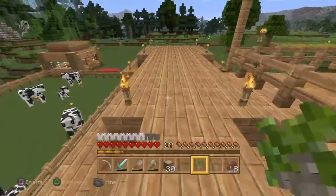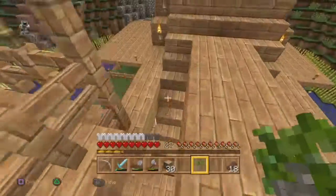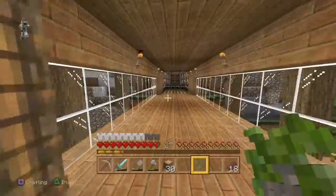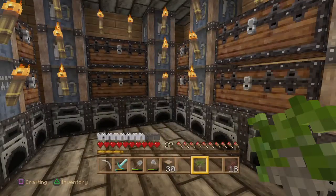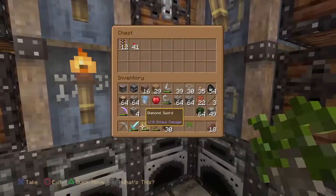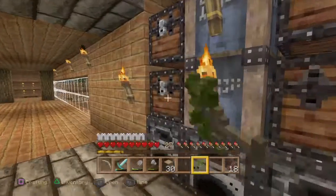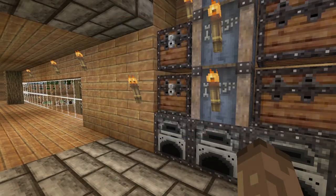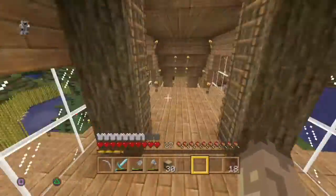I killed some of the cows, got some meat, and replanted some stuff over there. As you guys can see, my inventory is full — that's because this is all the equipment I used to work on the castle. Let me put some stuff away: put that apple up, that sapling in there, keep the shears on me, and put the leather up.